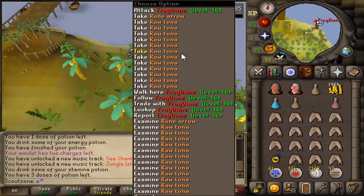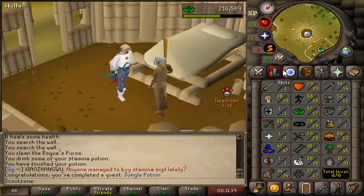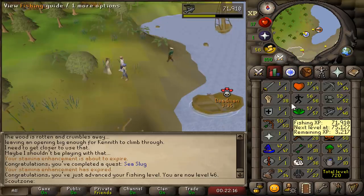Let's get a free key here — frog owns, free key, could be food. That's Jungle Potion completed. Oh look at that — 71k Fishing experience, putting us at 74 Fishing.